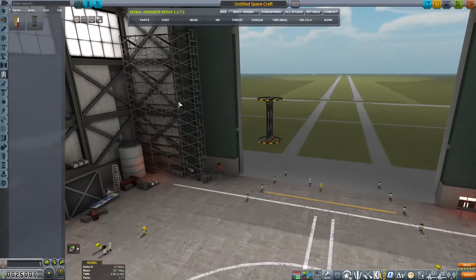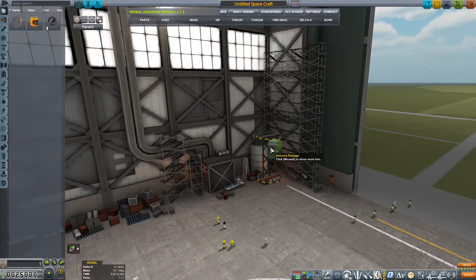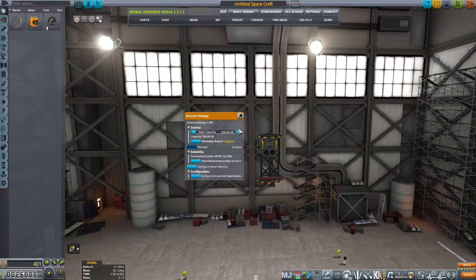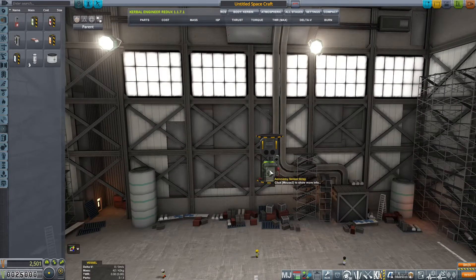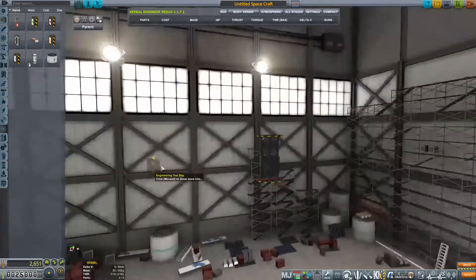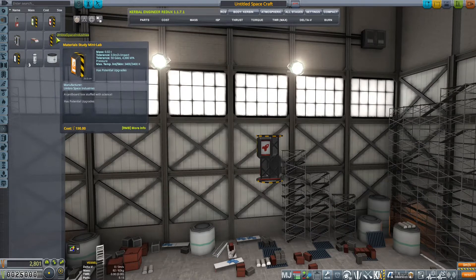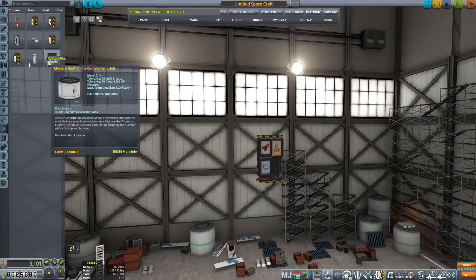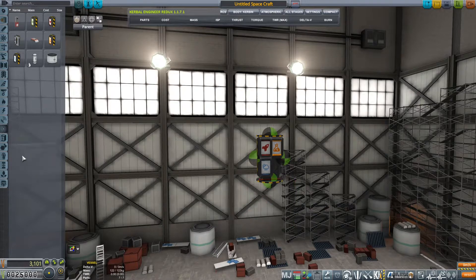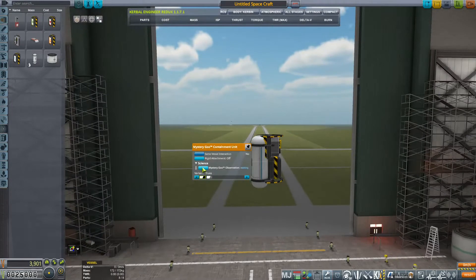Here we are building our first rocket out of sounding rocket parts. Sounding rockets are simple scientific rockets that don't have a whole lot of probes or controls to them. Basically they go up, they collect scientific data, very similar to what we use weather balloons for, depending on what your needs are. Sounding rockets are still used today, but they were used really plentifully in the early part of the NASA program.